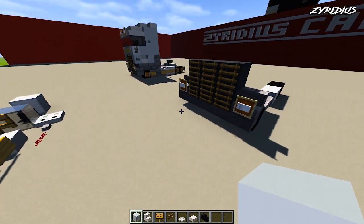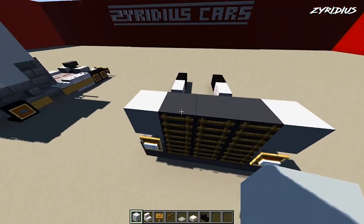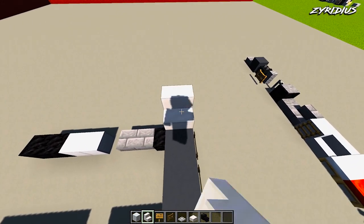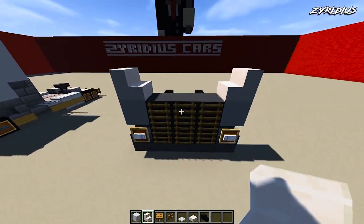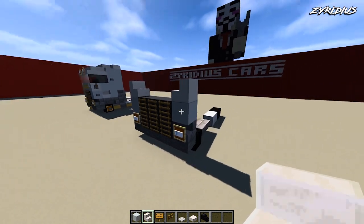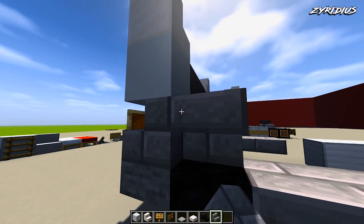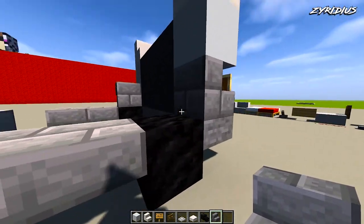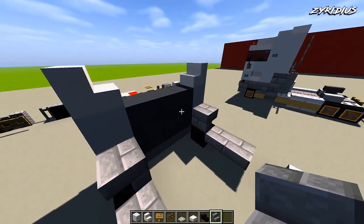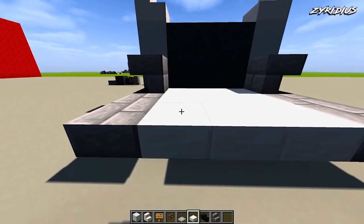With your white concrete, come up on top of the stairs and place one either side. Directly behind that on top, turn around and place a stair facing inwards. With your stone brick stairs, turn them upside down on top of the actual front tire, and filter white concrete all the way up.